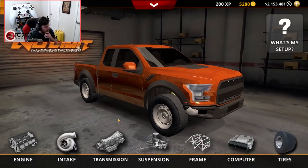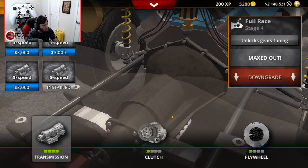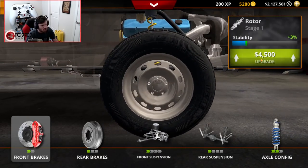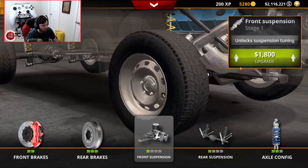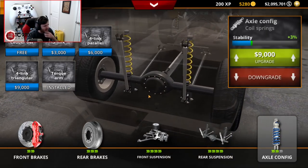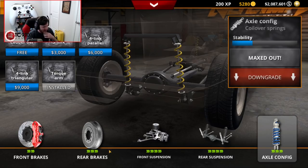After that, we need to handle our transmission. We've got the six speed, but we're going to go all the way to full race, full race clutch, and full race flywheel — so that's done and good to go. Suspension-wise, that's going to get maxed out basically everywhere. Front suspension is all the way to the max, and so is the rear. The axle configuration is going to be a torque arm, going all the way up as well.